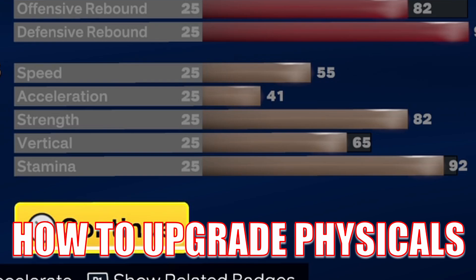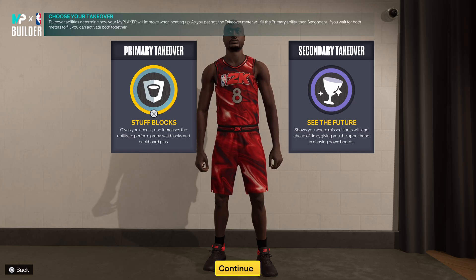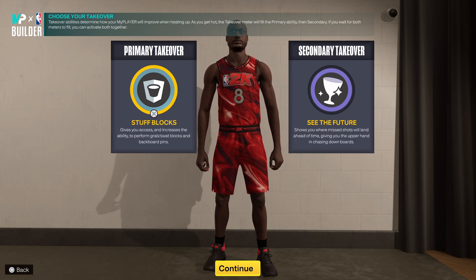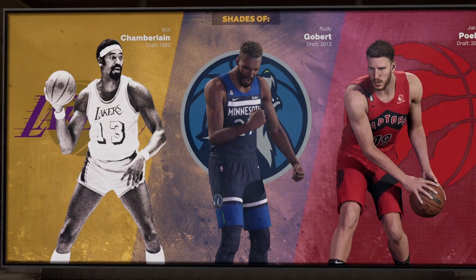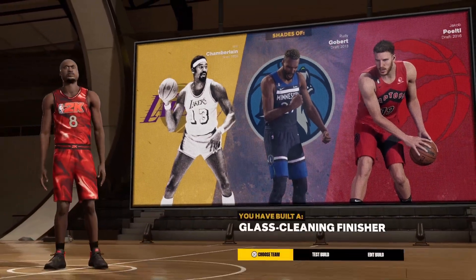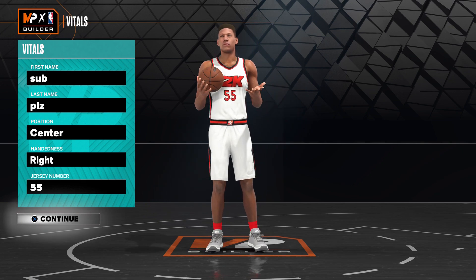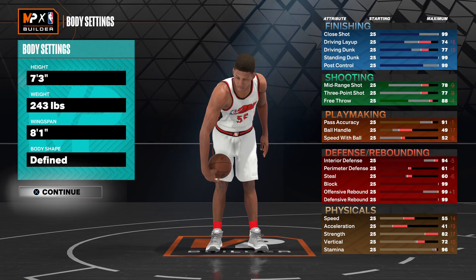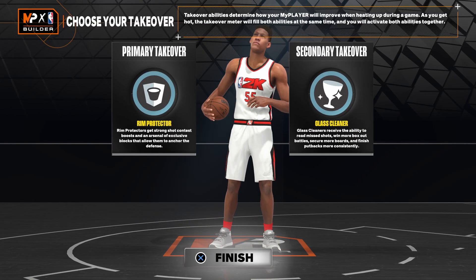For takeovers, these are the ones I went with — I pretty much always go with these for my center builds. Rim protecting takeover is very overpowered, and see the future is also very overpowered. I built a glass cleaning finisher. For current gen, the build is basically the exact same — vitals and body settings are basically the same. The only difference is you upgrade the build a tad bit differently. Go with the same takeovers, and subscribe if you haven't done so already.